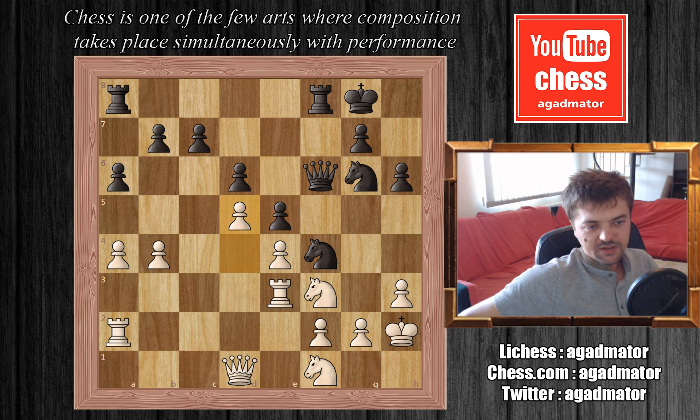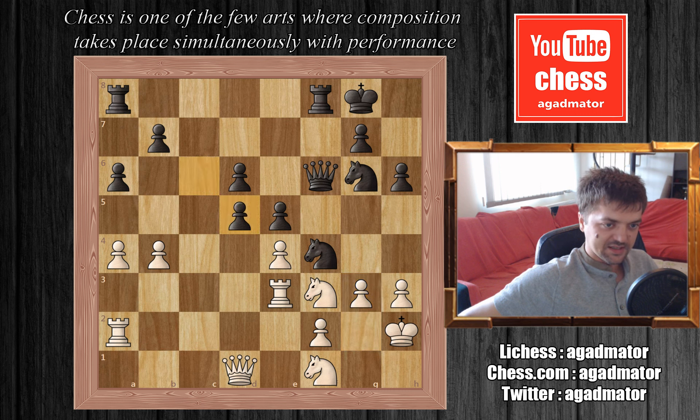Carlsen plays d5, taking away the e6 square for black's knight. The only move that will allow black to continue is c6, and Etienne finds it. Carlsen plays g3, kicking the knight — and this is the whole point of the c6 move. Etienne takes cxd5, giving up a knight. There really isn't any other good move than capturing the knight, so Carlsen does. He captures the knight, g takes on f4, and now d4, kicking the rook and also preparing to capture on f4.